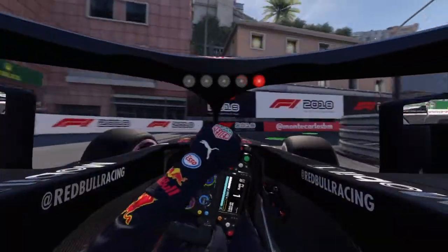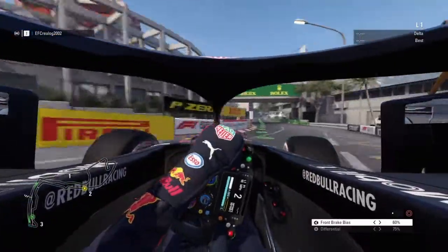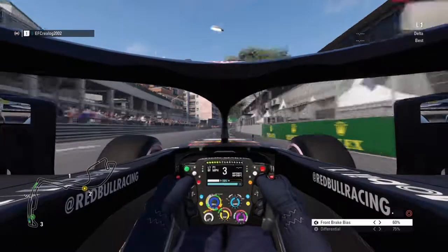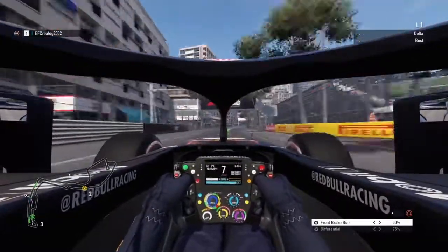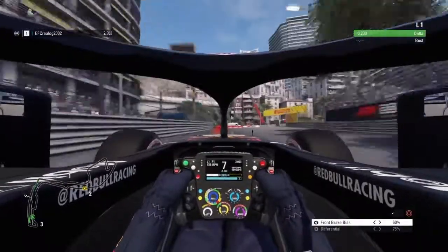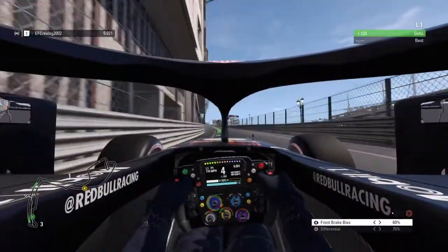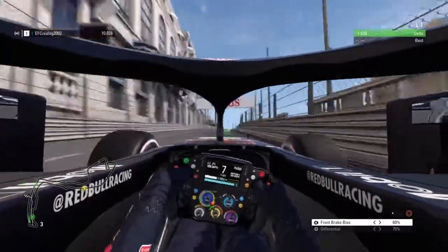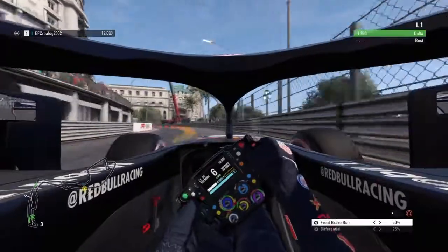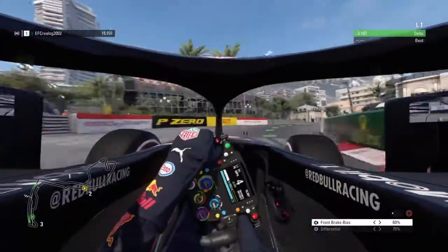So we need to get in cockpit view and get out on track. Looks like we're using the hyper soft tires today and we'll see what kind of lap we can put in with this camera view. I'm liking it so far — I'm able to see behind me. I like that I can see the full halo; it feels quite realistic to me. The car does look a bit long — not sure if I'm a big fan of that, but I want to go with the realism.